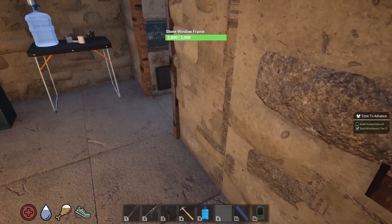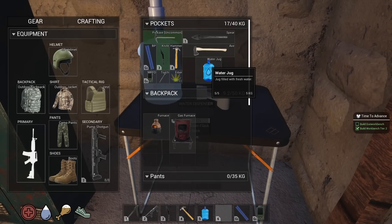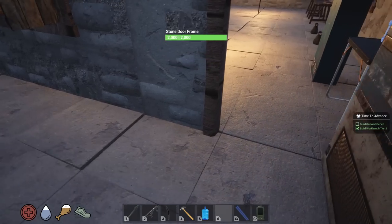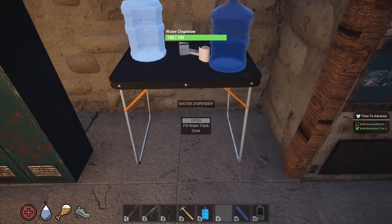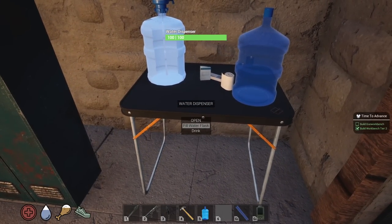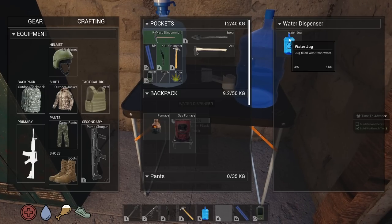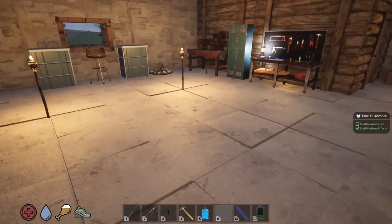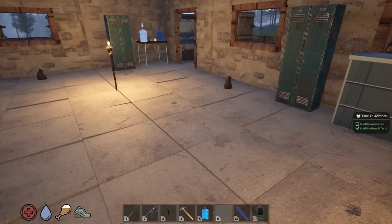Bonus content for super fans: the water dispenser — I made another water jug, went outside and filled it up, then put the water jug in here, just like those water dispensers you'd see in an office. Now I can see how much it holds — it seems to hold five units. It doesn't hold a ton, but you could fit two jugs in here so that's pretty cool. The water dispenser is legit! That's the real end of the video.